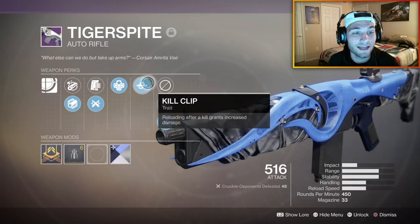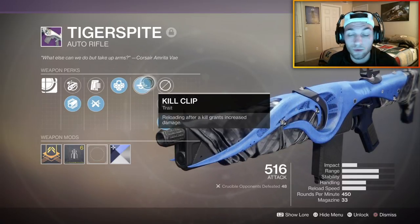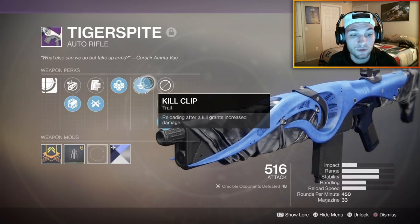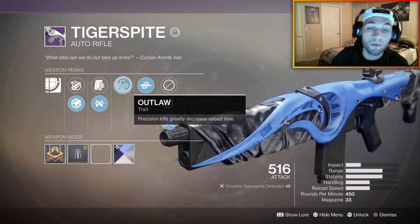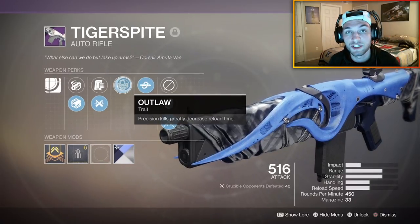I believe that the Tiger Spite always comes with Kill Clip on it, which is awesome, especially for 450 round per minute auto rifles. So if you do get this weapon, you should be able to have Kill Clip on it. I just got lucky with Outlaw. I'm so pumped that I ended up getting Outlaw with it though, because I love going for those precision kills.